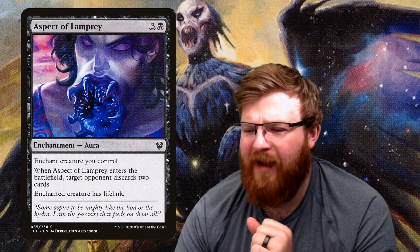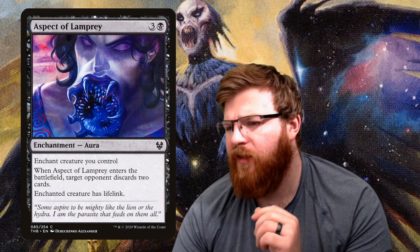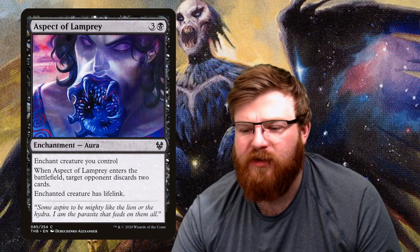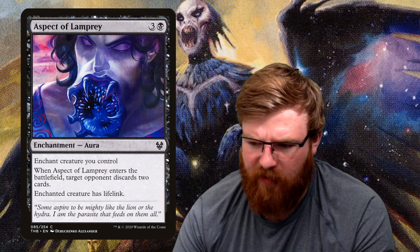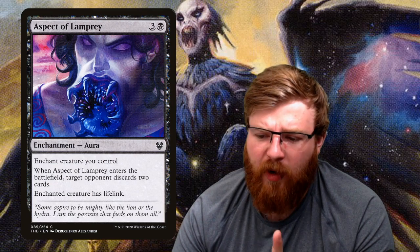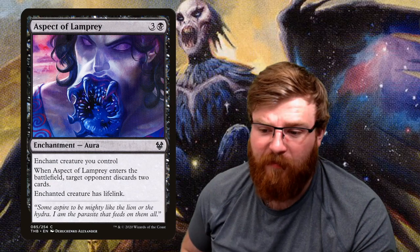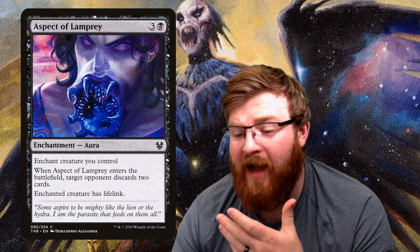Nixborne Marauder — a slightly larger enchantment creature, a 4/3 minotaur for two black black. It's potentially just fodder for a 2/2 later on, but as a 4/3 for four mana it's decent. Aspect of Lamprey — for three and a black, an enchantment aura. When it enters the battlefield, target opponent discards two cards. The enchanted creature has lifelink. It's an annoying discard card — if your opponent has just played a bunch of cards and only has a couple in hand, this is disruptive. And again it's an enchantment and an aura working with other cards.